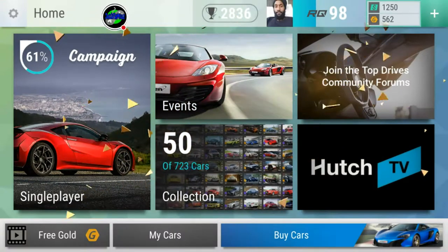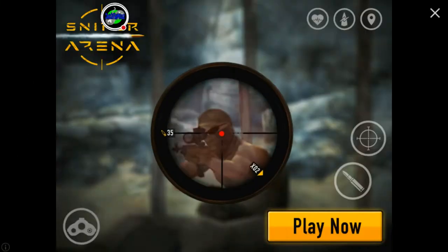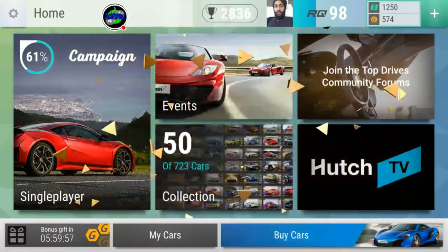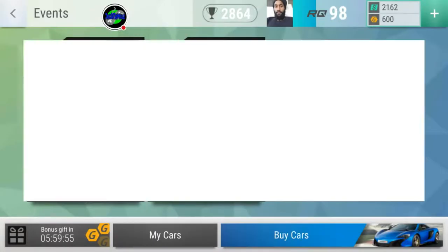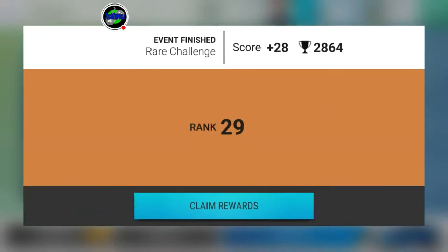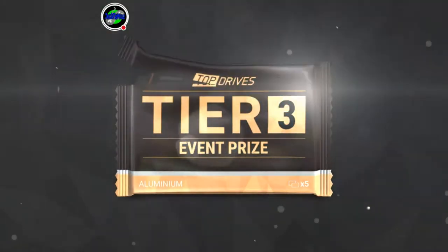I'm also going to show you a tuning secret I've learned. First, I'm going to pick up some gold — practice what I preach — so I can open slots. For the rare challenge we went plus 28, rank 19, and got an aluminum pack.